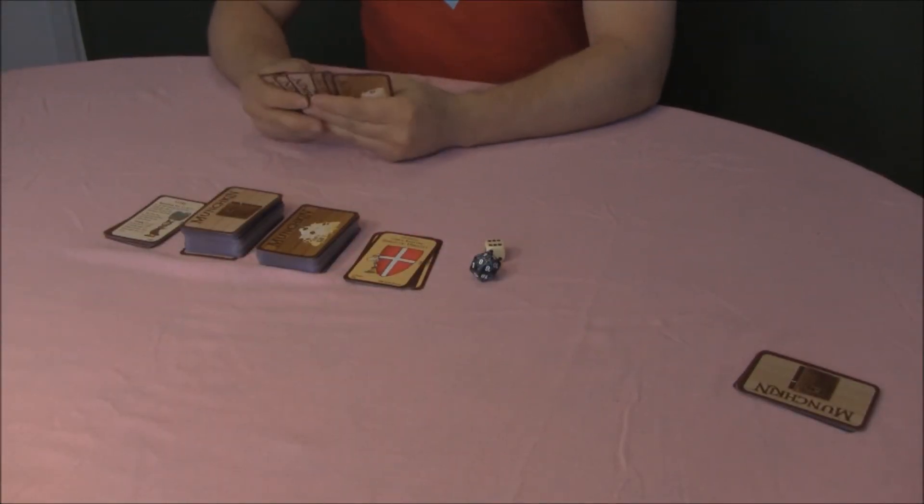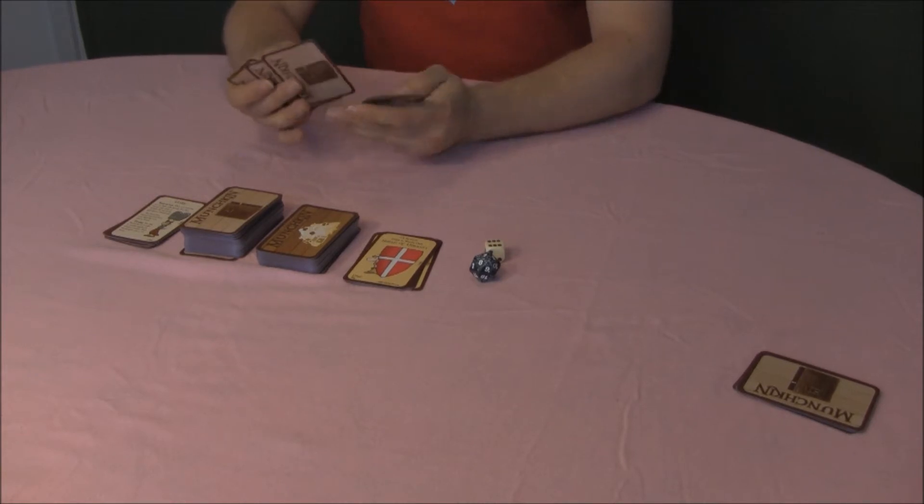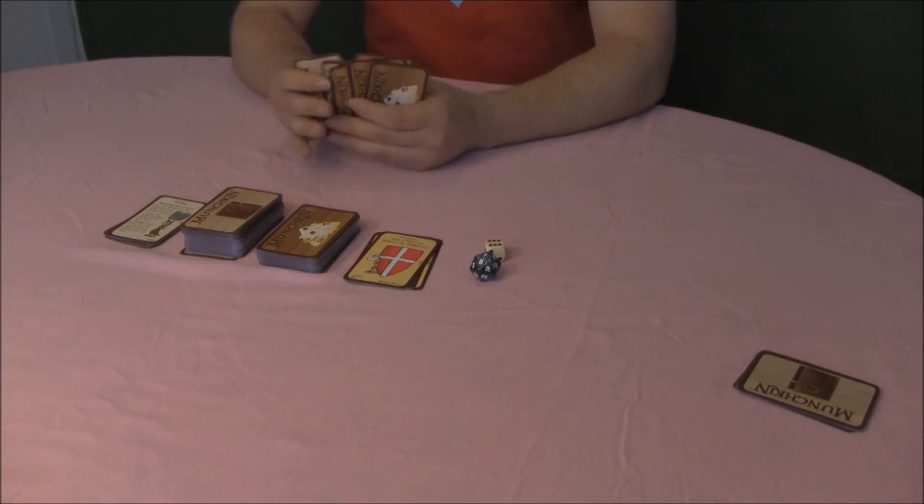To start things off, you will draw four cards from each deck—the treasure and the door. Four from each deck to each player, so you should have eight cards total.